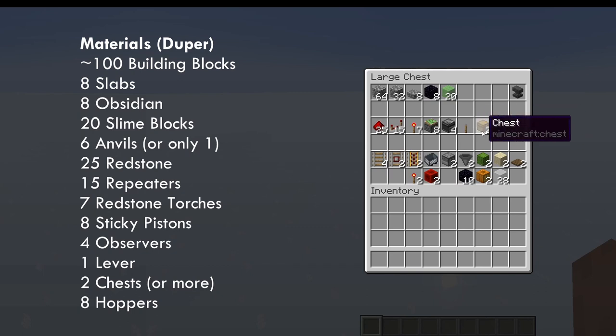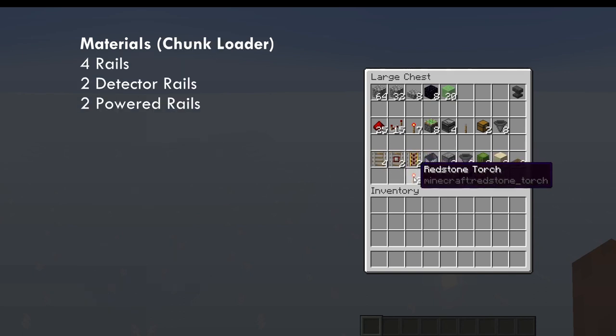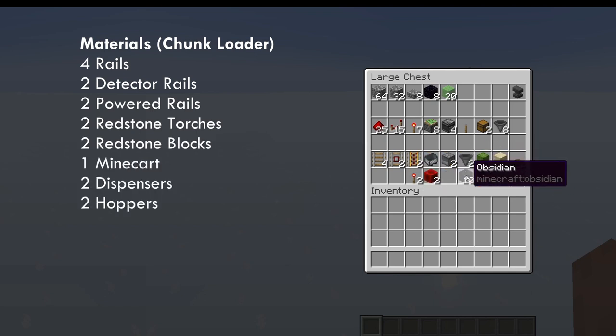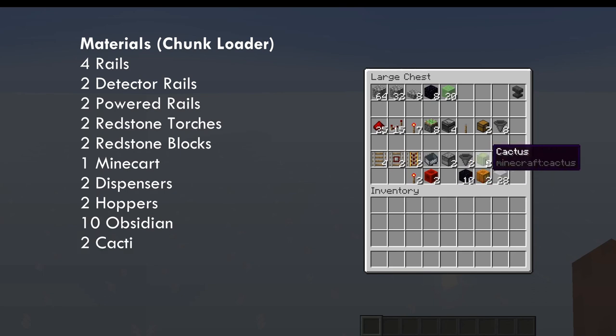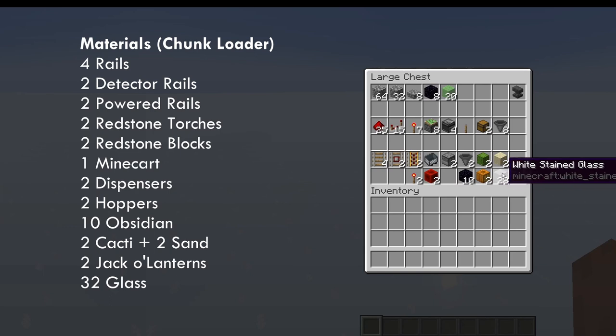You can have more chests if you want. For the chunk loader you need: 4 rails, 2 detector rails, 2 powered rails, 2 redstone blocks, a minecart, 2 dispensers, 2 hoppers, 10 obsidian for the portal, 2 cacti, 2 sand, and 2 jack-o'-lanterns. You can use any other solid block, but jack-o'-lanterns reduce lag caused by light updates. Also 28 glass — you can use another block, but glass looks nicer — and 2 trapdoors.